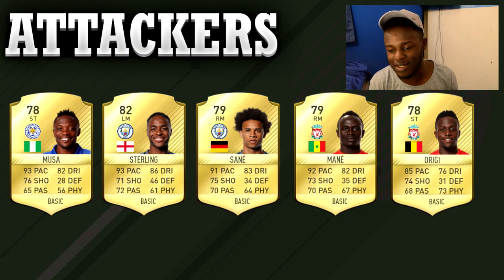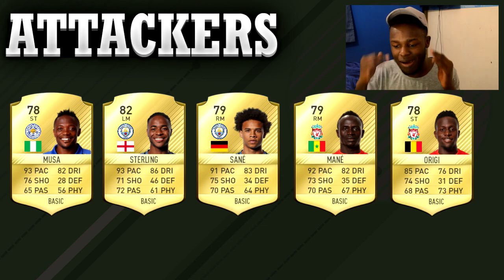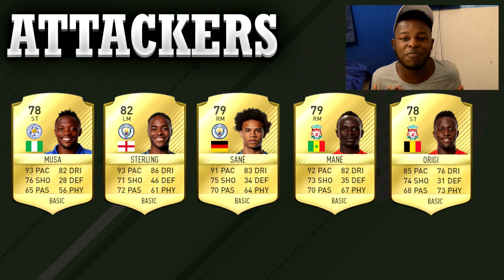These are the attackers I chose for this video. There are a lot more attackers you could go for, but the ones that are most effective in my opinion are these. I threw in wingers as well as strikers, as some of these wingers you could even play as strikers and they'll still perform. We have Musa, Sterling, Sané, Mane, and Origi — all so effective in game.